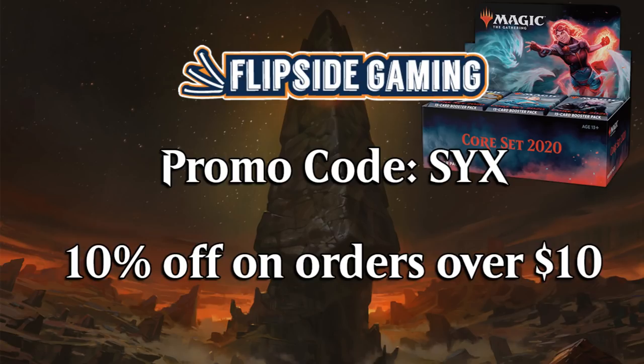Be sure to go to flipsidegaming.com and use promo code 6 for 10% off on orders over $10. It's a good deal, it helps with the show, and if you use my promo code you'll be entered to win a Core Set 2020 booster box thanks to Flipside Gaming on July 15th. See the link in description for extra details on how to enter and how to win.